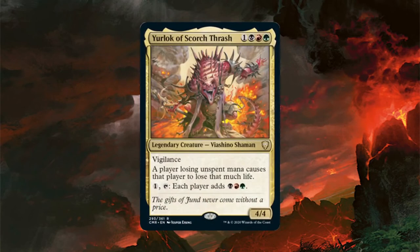Yurlok is a 4/4 Viashino Shaman with Vigilance for 1 generic, 1 black, 1 red, and 1 green. If you pay 1 generic and tap it, it'll filter that generic mana into black, red, and green mana — which is an amazing mana-generating ability available in the command zone. However, you're not the only one adding this mana to your mana pool; everyone is adding mana to their mana pool. While Yurlok is in play, he brings back Mana Burn.